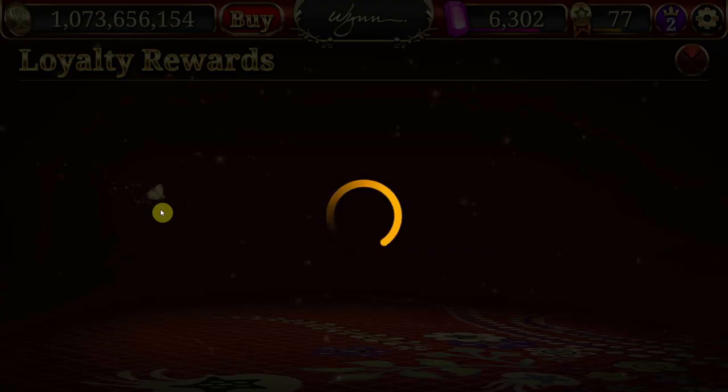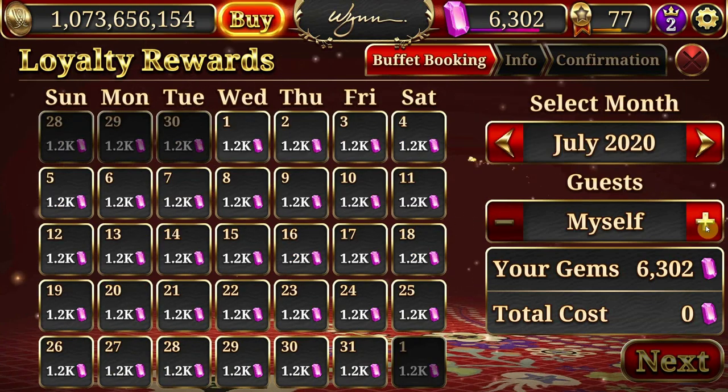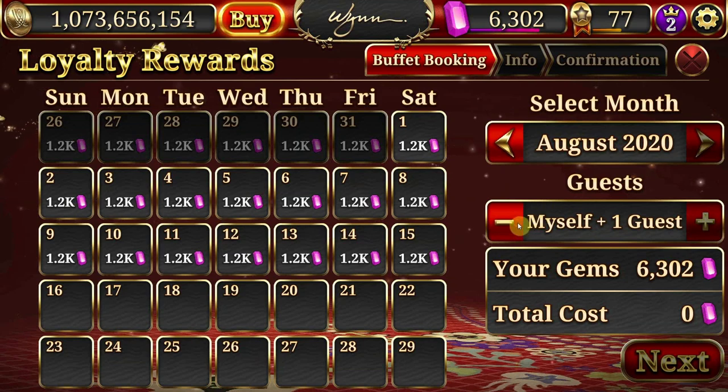Once you've selected your reward, you'll be directed to the Calendar to select your dates. In the Buffet Calendar, you'll also have the option to choose whether you want a buffet just for yourself, or yourself and a guest. Each buffet is about 1,200 gems, so selecting yourself and a guest will run you 2,400 gems.